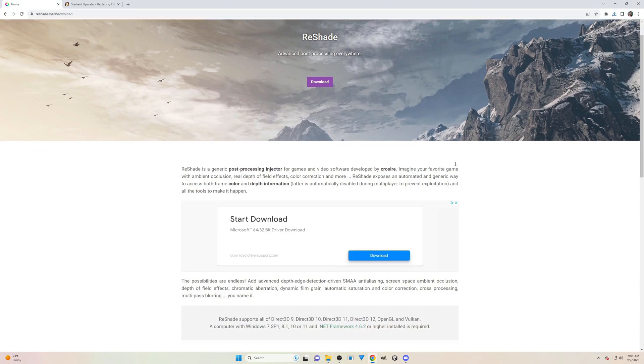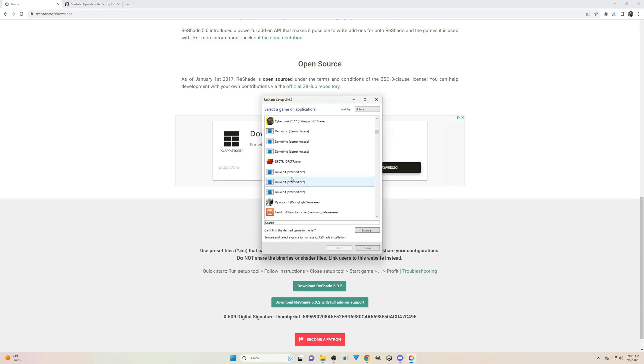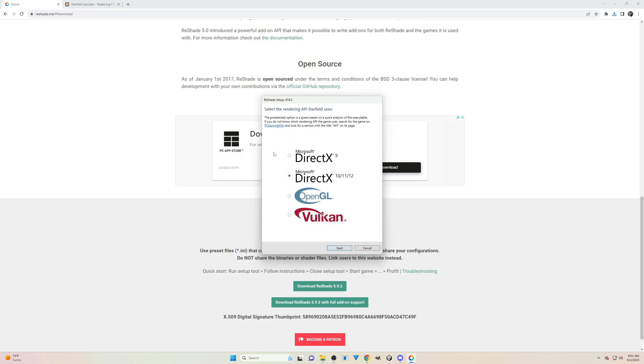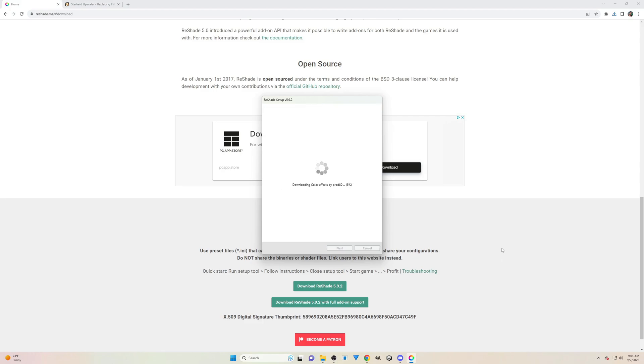To install this reshade, simply go to reshade.me, download the Reshade EXE, then start it up and wait for all the games to load. Click on Starfield, then click Next. A screen will come up asking you to choose DX 12 — that's what you should be selecting. Then there's another screen you just click Next on, and you'll get a list of shaders.